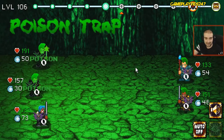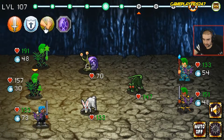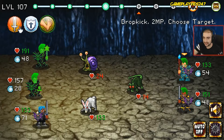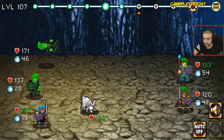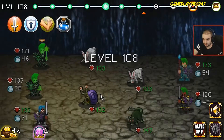Poison trap — damn it. A couple of my soldiers are now poisoned. Ah, there you go — so you can use the heal on the infected enemies and that will insta-kill them nearly. That's fantastic — look at that. The healer just saved their ass pretty well there. Very happy with that — fantastic stuff.